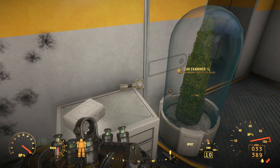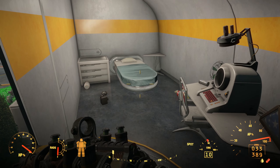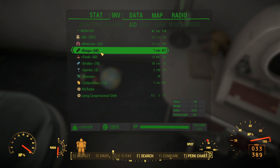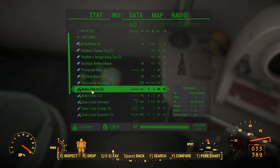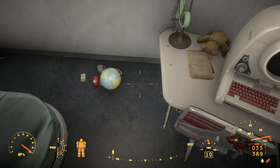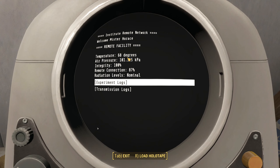We'll take that ear examiner. Really crazy — we got some beds, Institute bottled water. Is that different than pre-war water? Also MREs. It looks exactly the same as the pre-war stuff. Does it weigh less? No, but the value is actually less. Interesting. So it's not even as good as pre-war water. Let's check this terminal out: temperature 68, air pressure integrity 100%, remote connection nominal. Experiment logs.